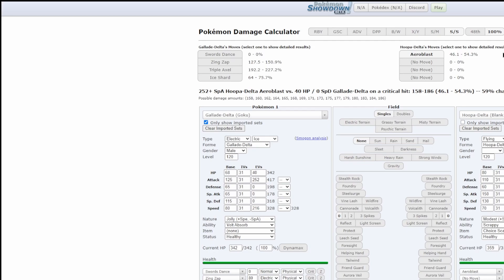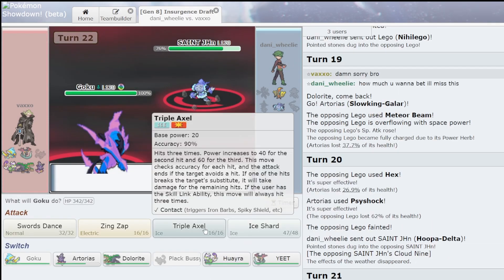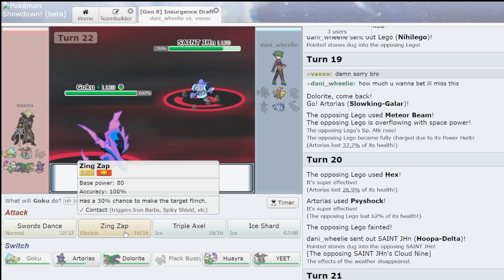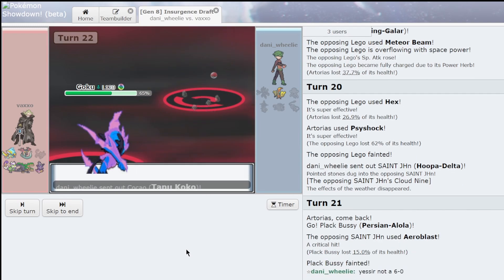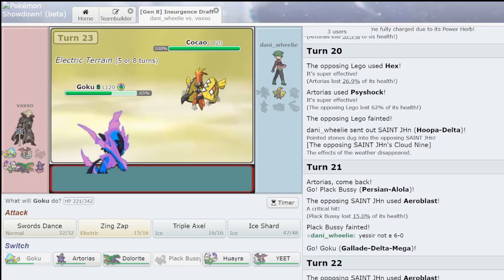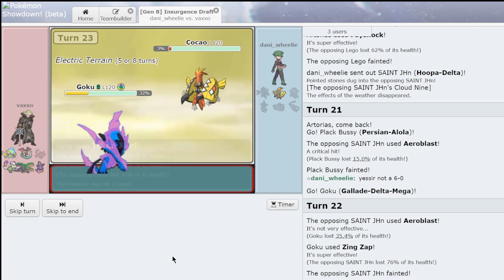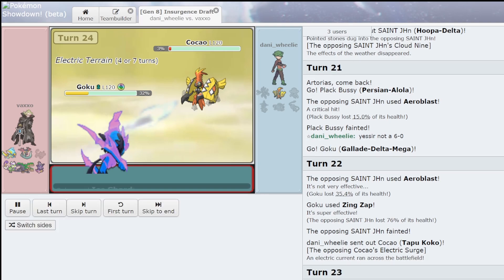So I should just Triple Axel, right? Yeah, I should just Triple Axel. To be safe I should Zing Zap — cool. I should have SD'd, okay, but that's fine. He can't kill me with Dazzling Gleam — it does 38 max. I'm just gonna Triple Axel — three hits, perfect. I shard. So that's three kills for Galate.